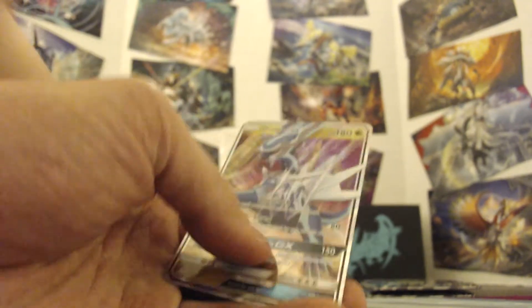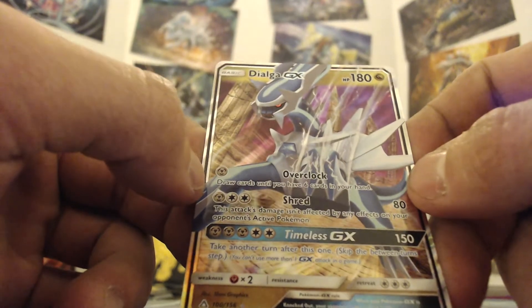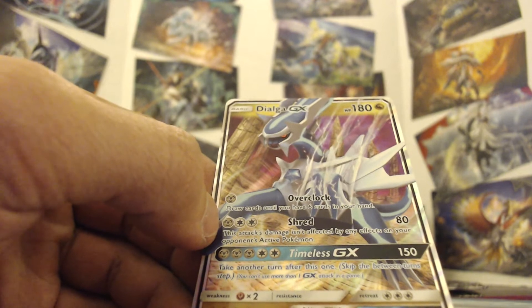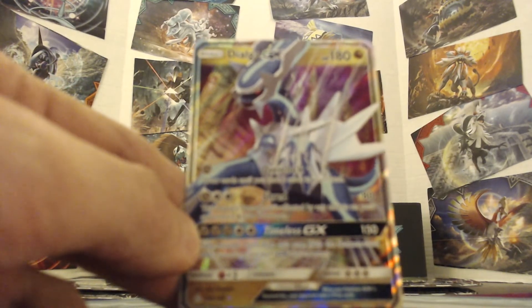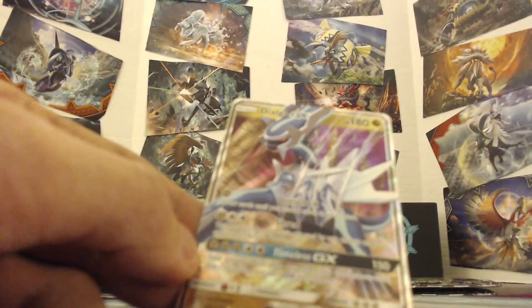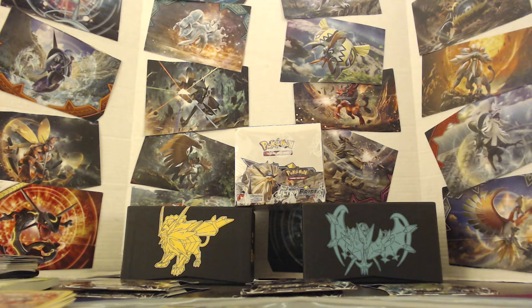We got Dialga - I believe this is our first Dialga GX! For one Steel energy, Overclock lets you draw six cards. For one Steel plus two energy of your choice, Shred does 80 damage - this attack's damage isn't affected by any effects on your opponent's active Pokemon. And for three Steel energy plus two energy of your choice, Timeless GX does 150 damage and you take another turn after this one. So yeah, you could just say bye-bye to your opponent.